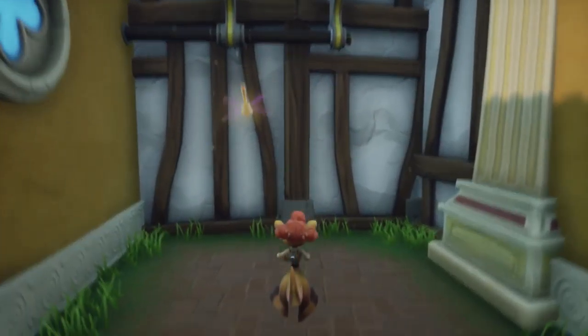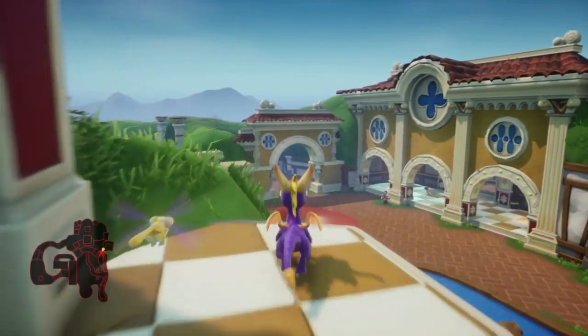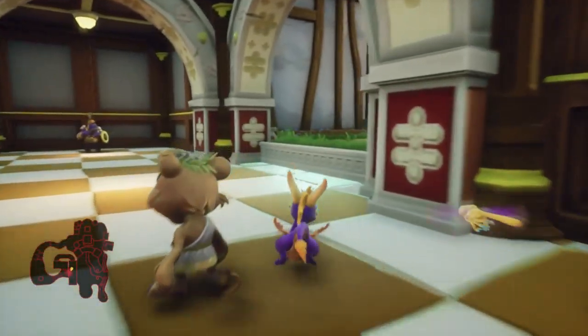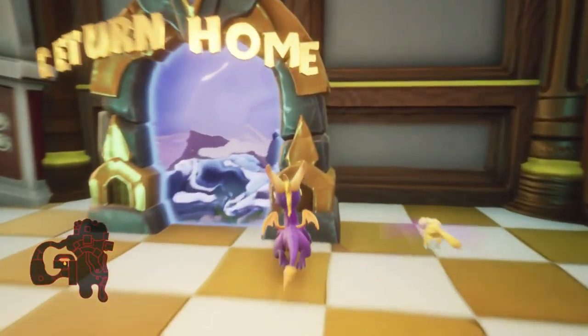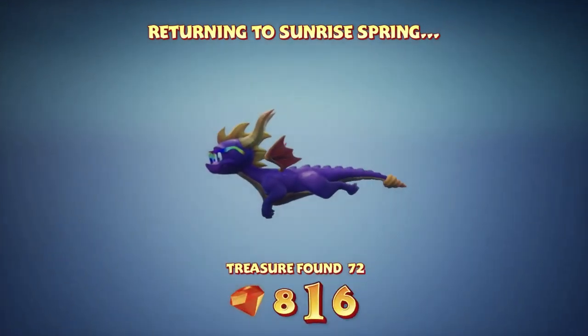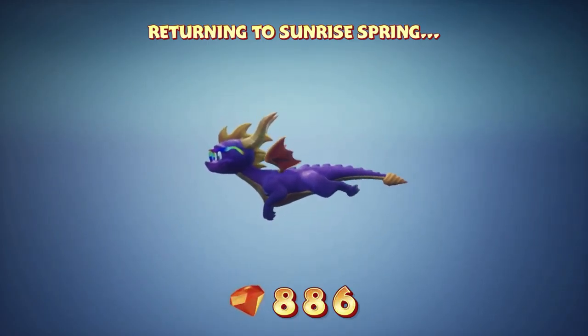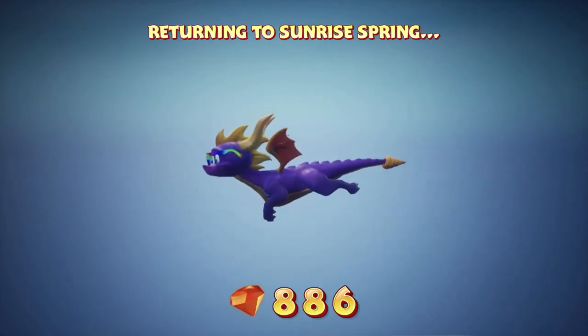Let's head on out. So yeah, that was Sheila's Alp and Sheila's part of Sunny Villa as well. Now we're back in Spyro's part of Sunny Villa - finally able to glide again. God, that lack of mobility is just wild. Return home. That's it for this video - thank you for watching, I hope you enjoyed. Next time I guess we have a look around and see what other parts of Sunrise Spring we can now access. We have a bunch more eggs, so we can probably get into some of those levels that weren't open before. Thanks for watching, bye!